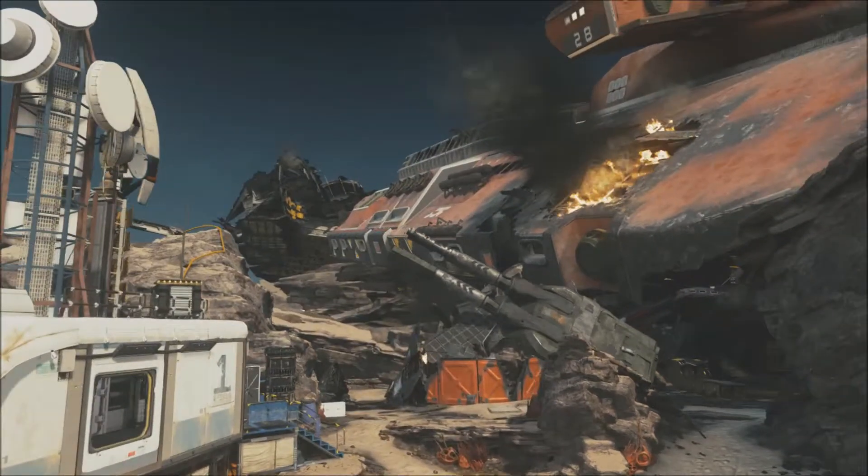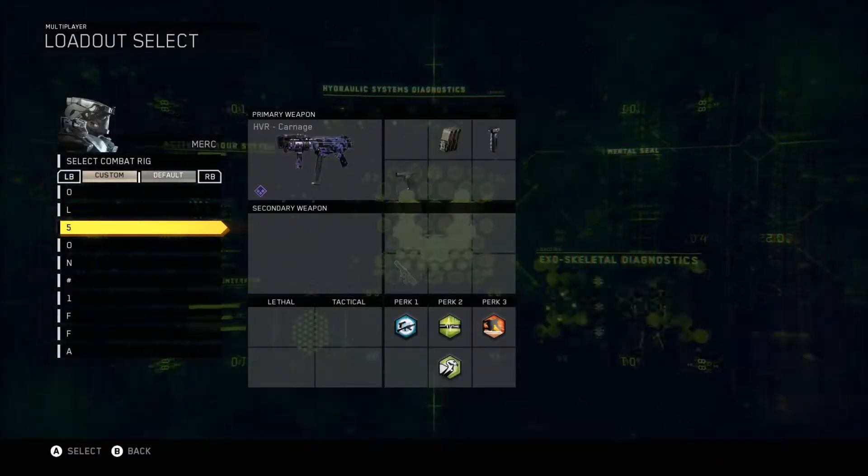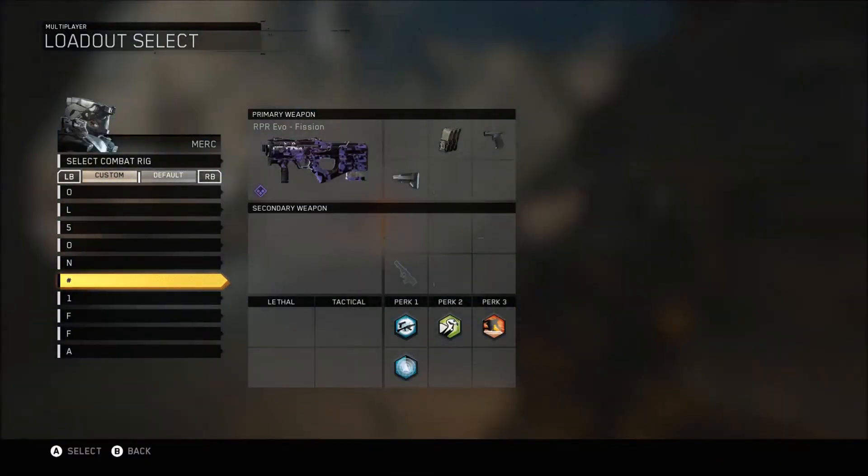Free-for-all tip number one: as soon as the game starts, select the first class. After that you can select whatever class you want. This gives you the first spawn, which is always the same.